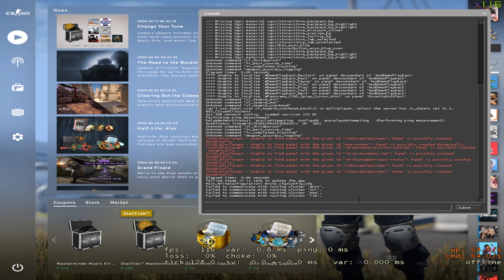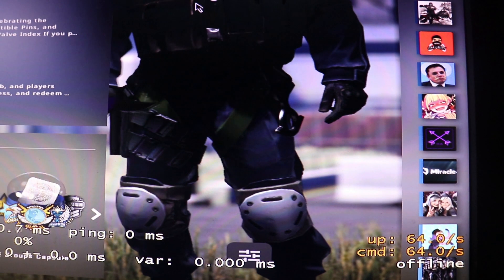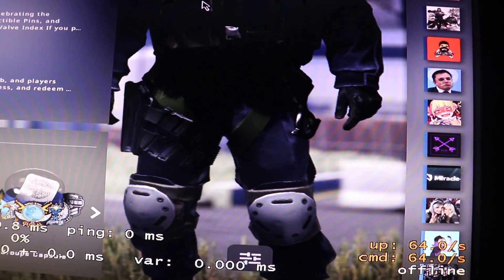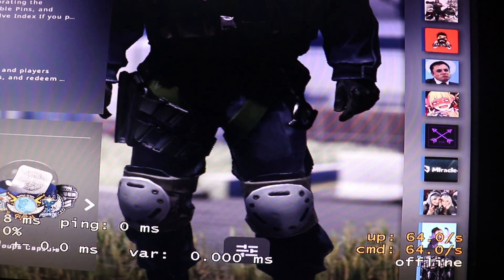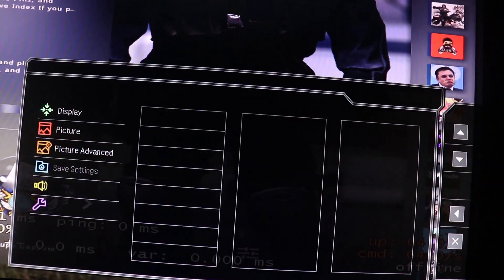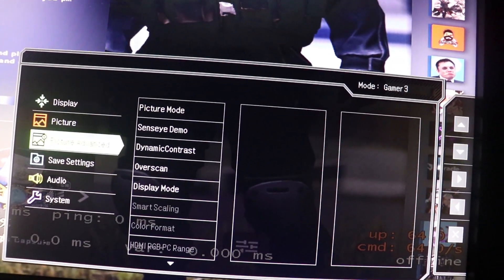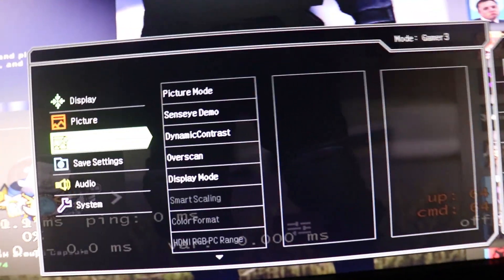If this did not help you, let me give you another tip that should definitely help you out. If your game is still not going to 4x3, what you need to do is check your monitor's OSD settings — go to the menu dropdown and there should be an option for display mode.